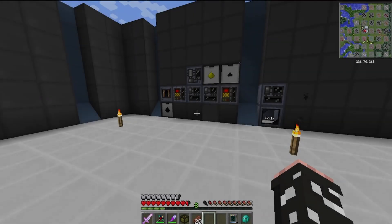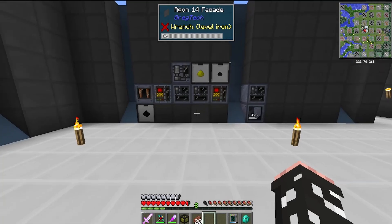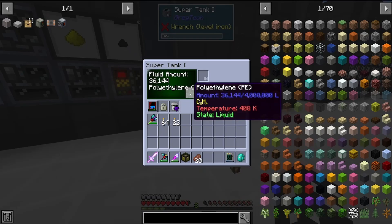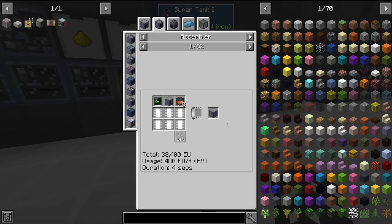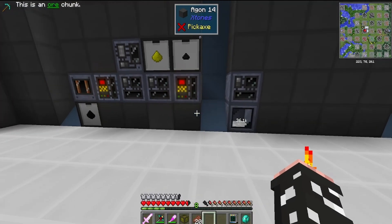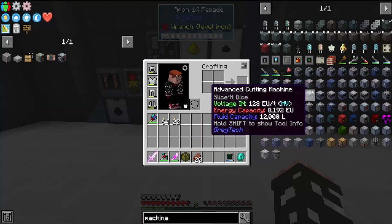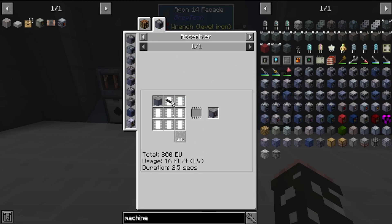With that little stockpile of aluminium we were developing, we ended up crafting ourselves a polyethylene setup, which is incredibly useful for a few things. Polyethylene is the first plastic we get to use in this mod pack, and it is used specifically to make all of our machines easy to make. Effectively, polyethylene lets us craft the machine hull very easily — it takes away this awful step and turns it into something much simpler using the assembler.